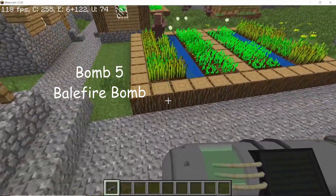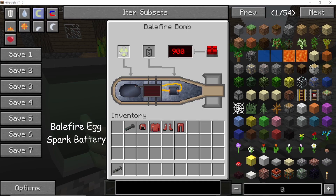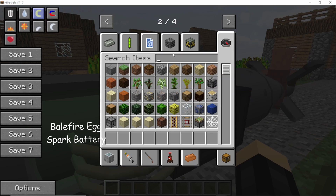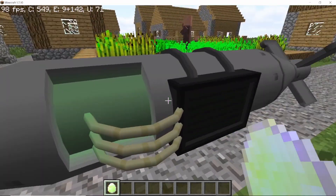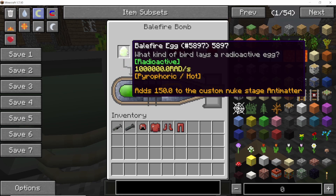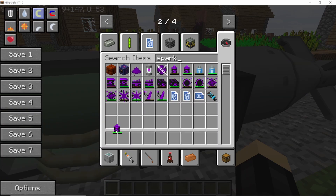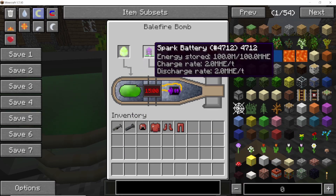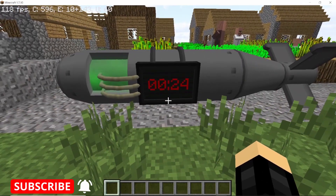The second balefire type bomb is the Balefire Bomb — pretty dangerous but pretty cool. To arm it you only need two things: the balefire egg and the spark battery. Make sure you're wearing protection, as the egg is pyrophobic and will burn you. Place the egg, then place the spark battery, and the bomb is now armed. You can also set a timer — here I'm setting it to 30 seconds — and then arm the bomb.